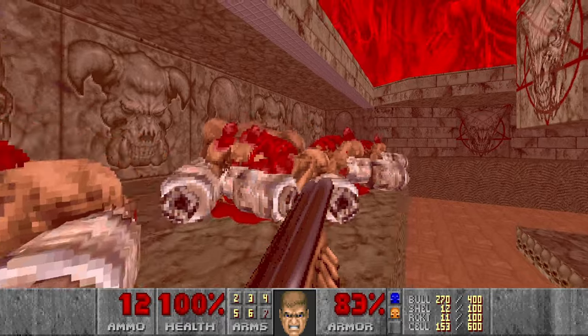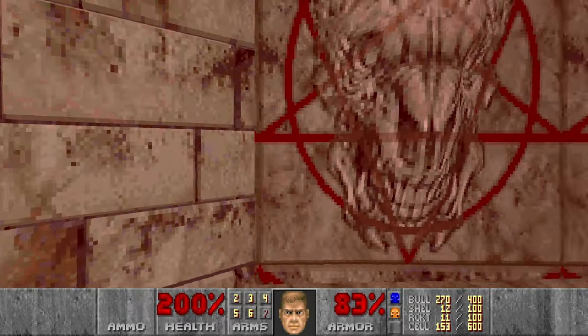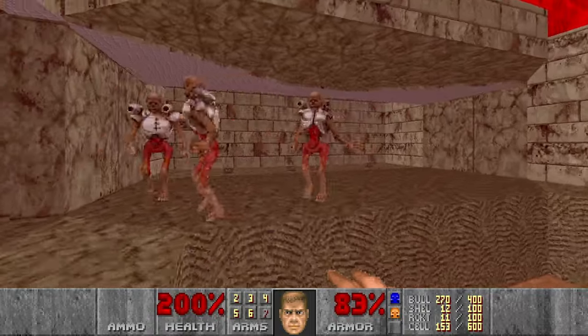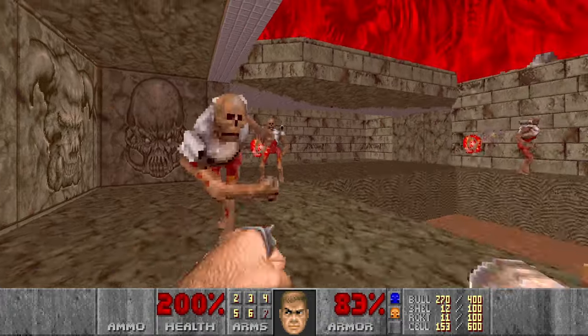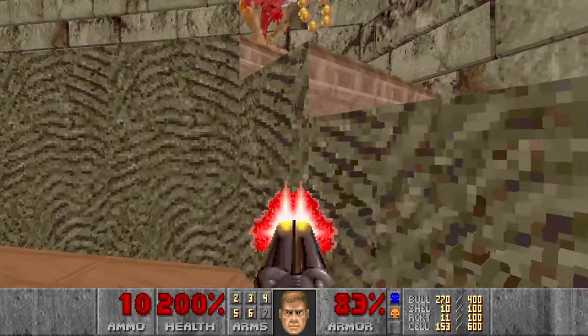Come on, die. Nice. And here is our supercharge. And now we have the revenants - let's see if we can punch them. Come on. Oh no, this is dangerous because a revenant just went away. Let's see if we can kill him. One die. Nice.